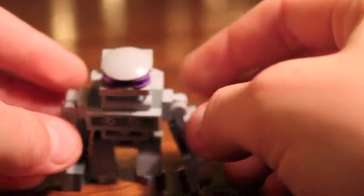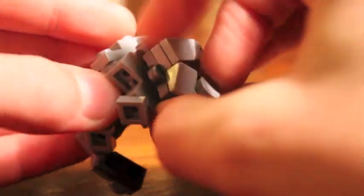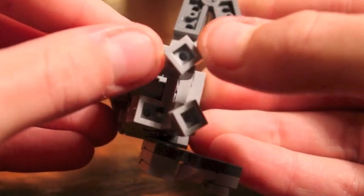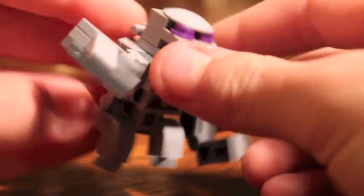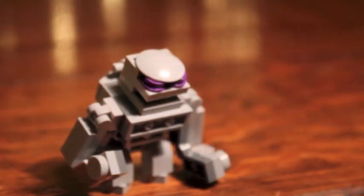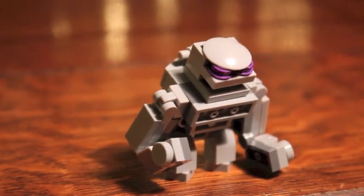Right here you have some more clippings which allow you to maneuver the head, but I don't see why you would do that. The legs are very simple, they do not move — I don't know why you would want to — but they just consist of a little arched brick, and then the feet are just little tiny one by one plates that are kind of rotated. So this is the mini golem, let's go take a look.